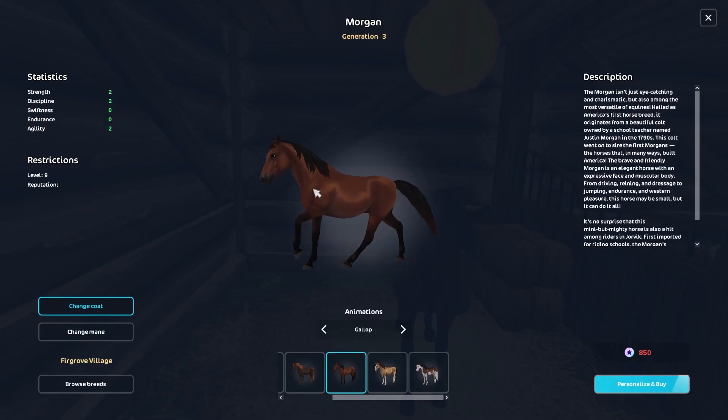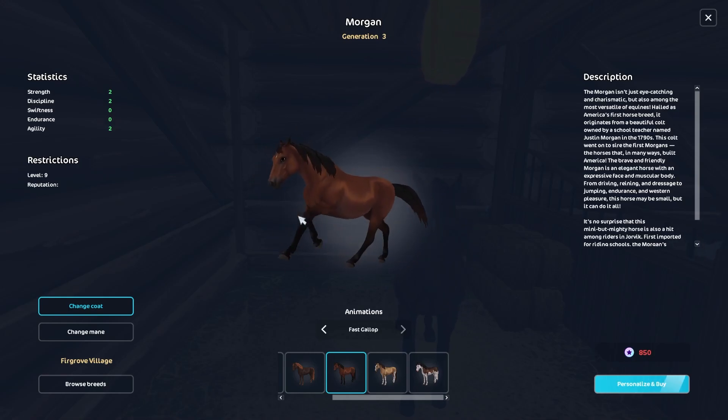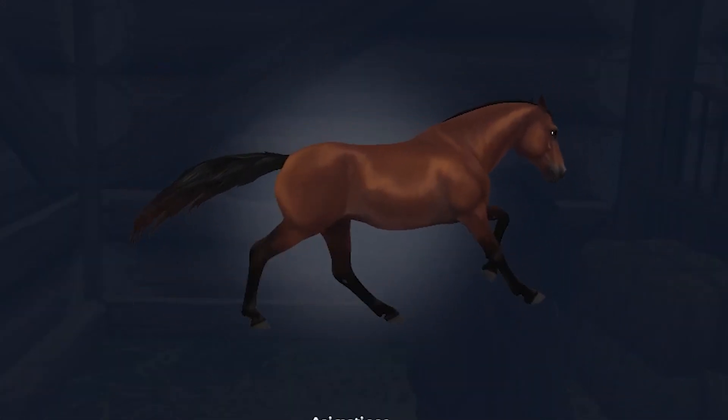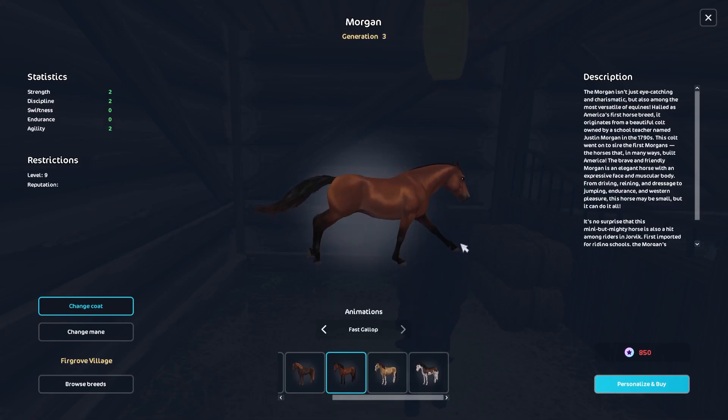It would look so much better if the front end were more fluid and actually pushed off the ground and moved that shoulder forward. Now they're finally moving the shoulder forward — they kind of have no choice with the fast gallop. Thank god. I'm okay with this one. The legs look a little funky though. Do you see what I mean? Like it kind of bends inward — there's something happening. I don't know if it's just because the legs are next to each other, but do you see that swoop? It's like curving inward.